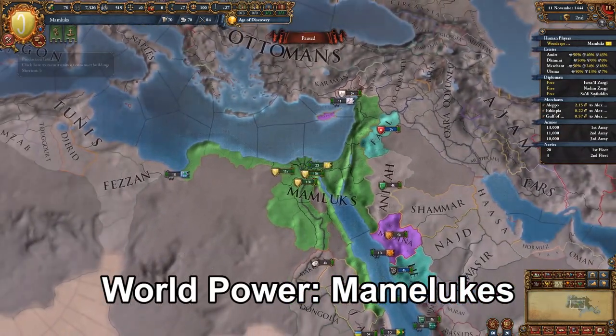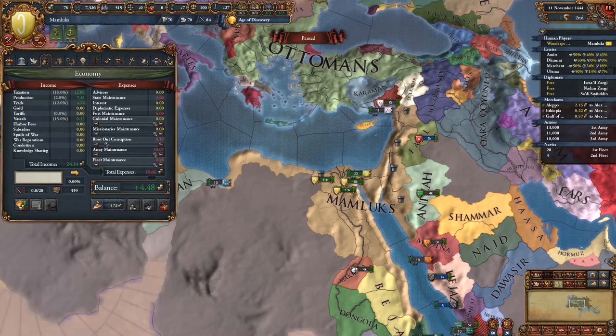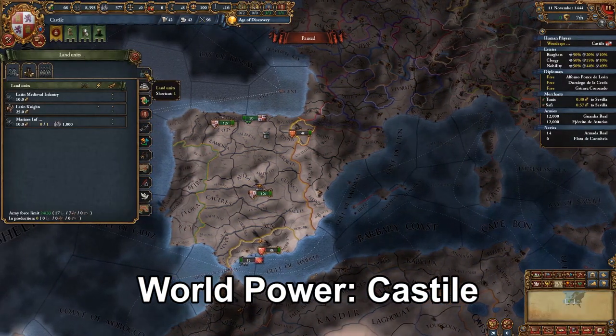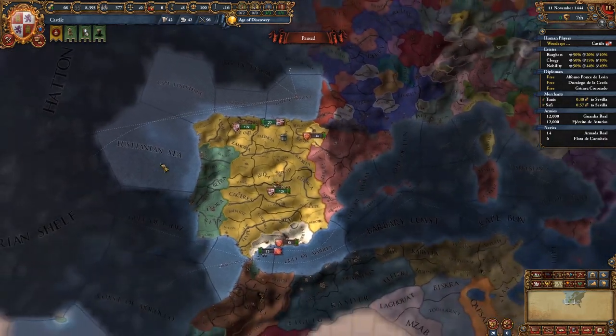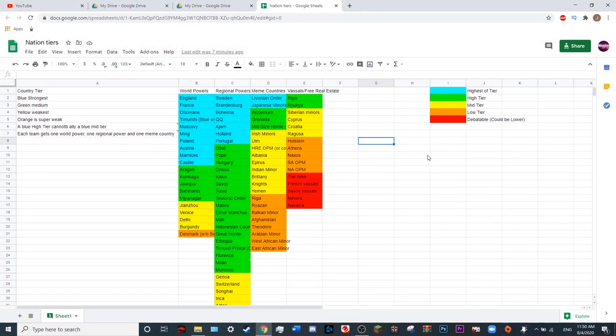The next would be the Mamluks. The Mamluks are very strong too, and if they expand right and defend properly, they can probably hold off an Ottoman player. They're in Egypt, so they're the strongest nation in North Africa by far, but of course there are threats from the Ottomans and maybe even Ethiopia if a player is good enough. The last one in the high blue tier would be Castile. Castile is very strong, can easily colonize and expand. Spain separately can get a PU over Aragon if there's no player on Aragon — if there is a player, the Iberian wedding won't happen.